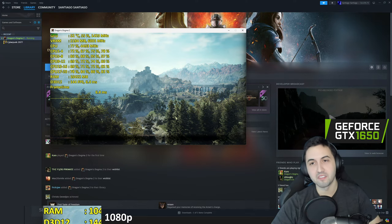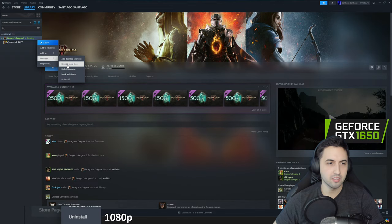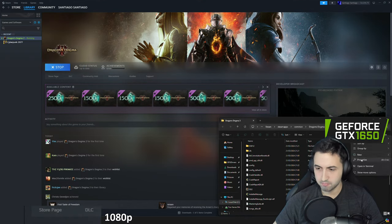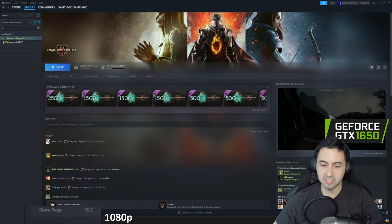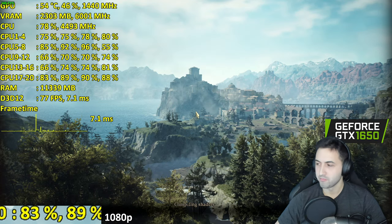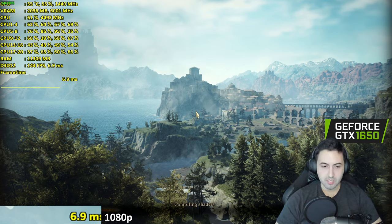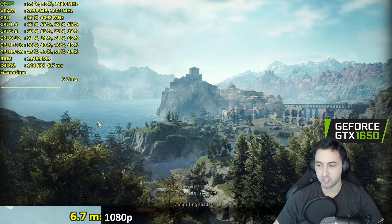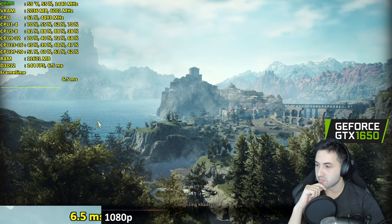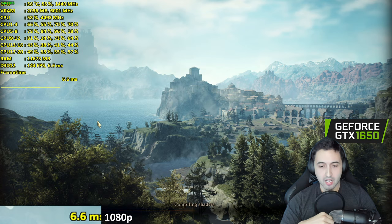If the 1650 runs poorly, I'll do the 1050 Ti first and then the other cards. The game is 60 gigabytes installed. I'm going full screen while it compiles shaders — give it some time. It seems to be almost halfway through. It's an RE Engine game so I'm expecting lots of VRAM usage, and after reading the system requirements, a lot of CPU usage as well.